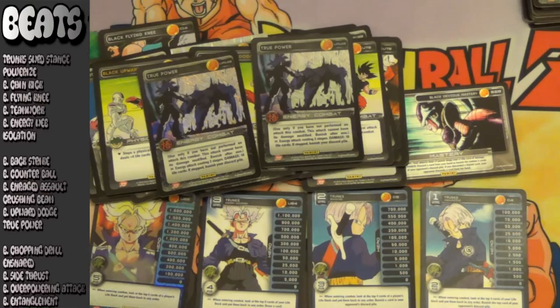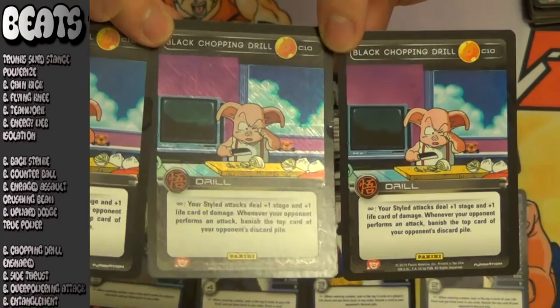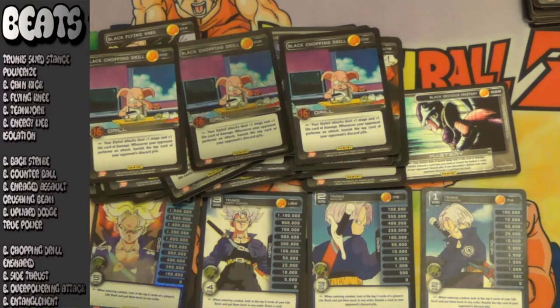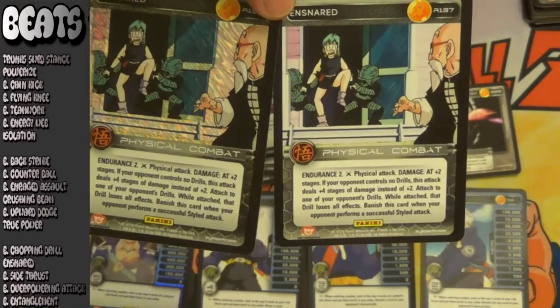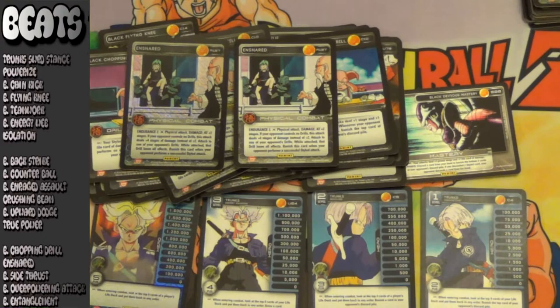Starting out with beats tier 3: Black Chopping Drill. I really liked this card. Now again, you are going to be leveling with Black Trunks via Sword Stance, I'll Dig Your Grave, and just anger in general. So drills, unless you build your deck for them, you're not going to really see them in play very long. So if you're going to have Black Chopping Drill in your deck, you're going to want to not really level that much, so you can make full use of its power adding damage to all your style attacks. Next up for beats tier 3 — I really liked this card; I just haven't found room for it in my deck yet — Snared, which has two endurance. And if the opponent doesn't have any drills in play, it's a powerful physical at 80 plus 4 stages — one of the strongest attacks you could possibly play in black. It offers great utility that black really wishes it had by attaching to a drill and making that drill have no effect.